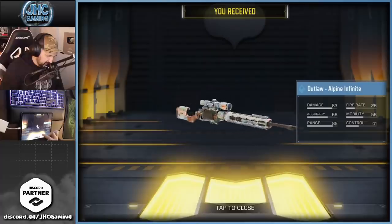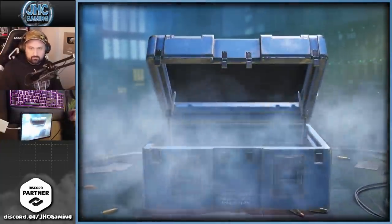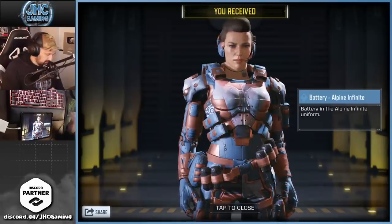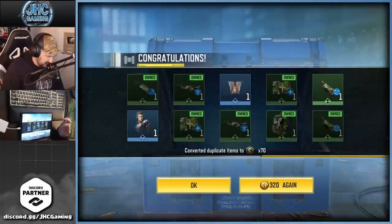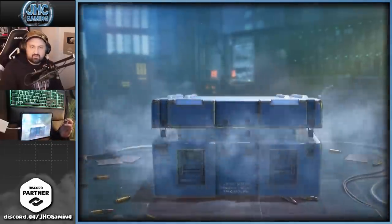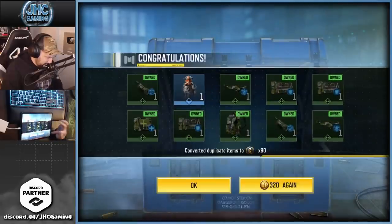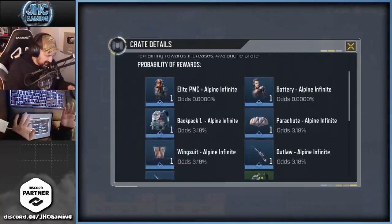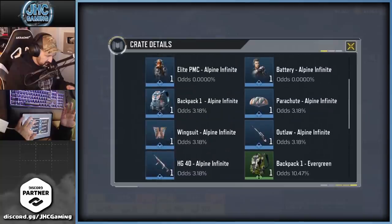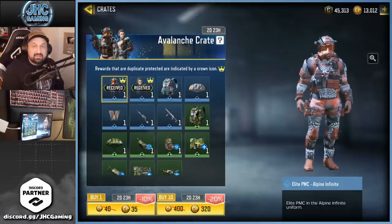We got the Outlaw Alpine Infinite — that's pretty dope, my first rare. Let's go for 10 more. Oh, I wonder how rare they are — Battery Alpine Infinite, and we got the wings too. Let's go 10 more and check the odds. Oh my god, what just happened? What are the odds? It says 0%. There's dupe protection on the soldiers — did I get lucky? Let me know in the comments because I have no idea.